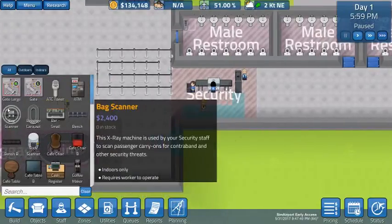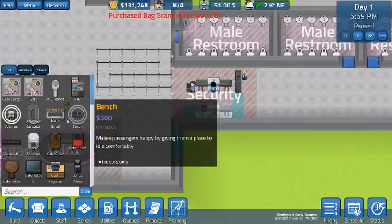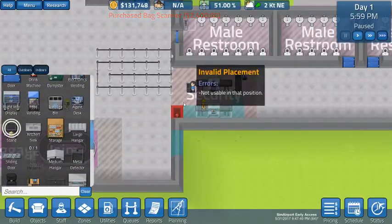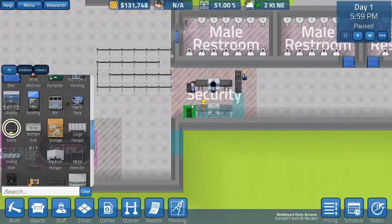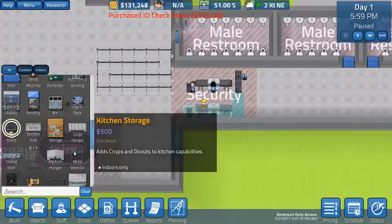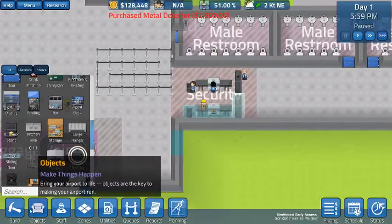Now we go to objects. There's the baggage scanner — we can put that up against this wall. You could put them right next to each other, but realistically you've got to have room for the packs to walk by, so I like to put them at least a tile apart. We're going to drop that there. Scroll down, pick up the ID check stand — notice the shield on the front, that's the front. Hit R to rotate 90 degrees to the left and click. Then here's the metal detector — notice the arrow on top. We want it facing right, just like with the bag scanner. Rotate and click. Those are ordered and they're going to come in.